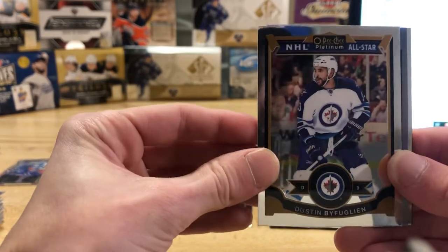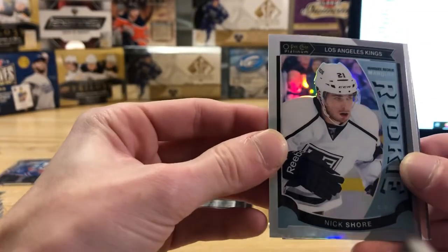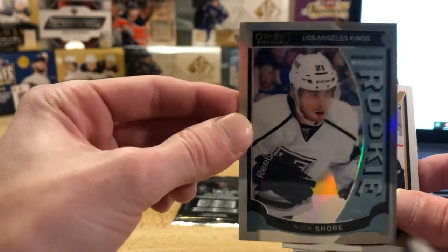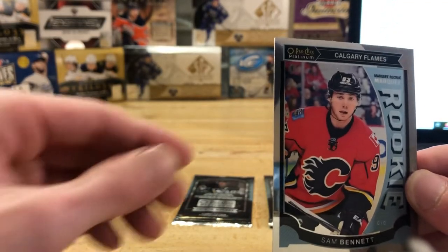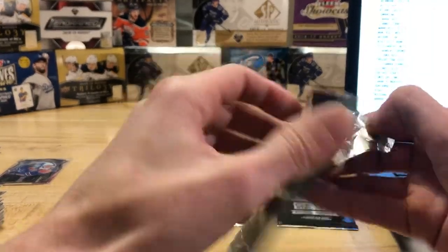Alright first card — Big Buff. So we got a marquee rookie here but this one is a rainbow — Nick Shore for the LA Kings — so that one will be going to Chris as well. Chris you'll get the rainbow Shore, who's actually playing for the Leafs now. And we got a Sam Bennett rookie card as well there for Calgary, so that one there is going to be Sean I think. They're really making us grind it out for this autograph here.